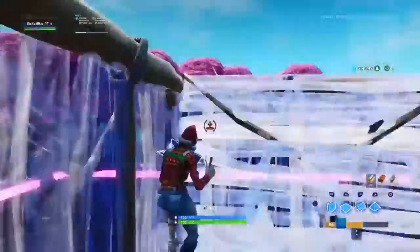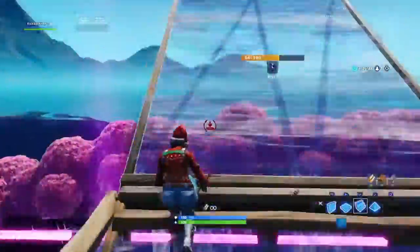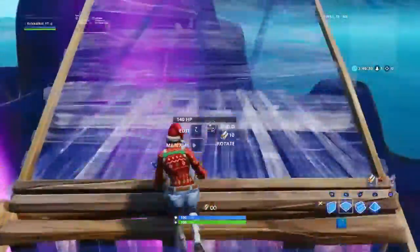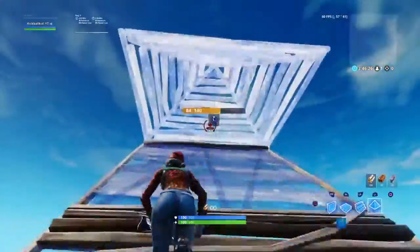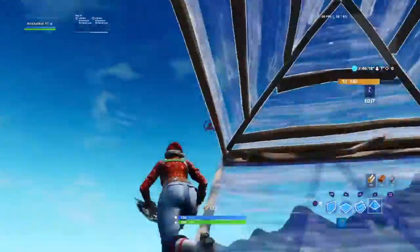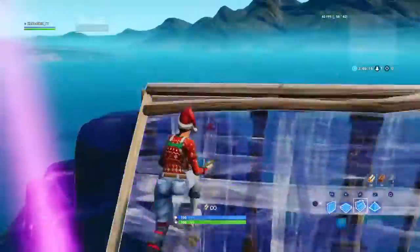Right here we have what I like to call the high ground regain 90s, because these are really good for regaining high ground as well as being very powerful 90s. Now these are the basic classic jumping 90s with a little bit of a twist on them. Instead of just infinitely 90ing up, you actually 90 up about 2-3 times and then ramp out, place a pyramid, and jump sideways onto that pyramid. Now this does take a little bit to get used to and I can't remember where I initially learned this trick.